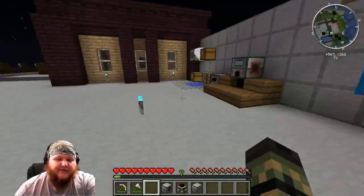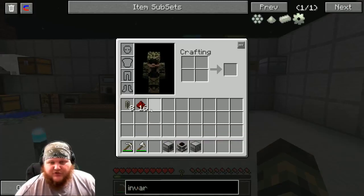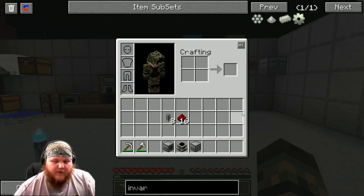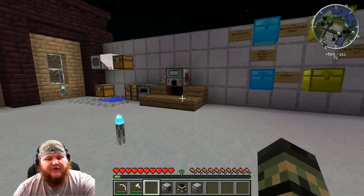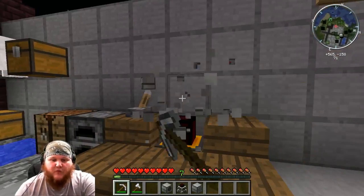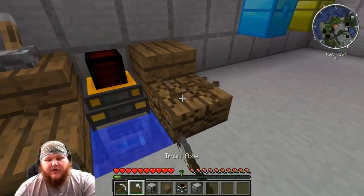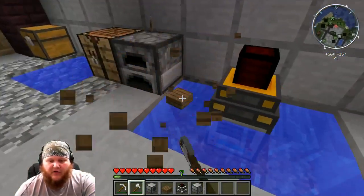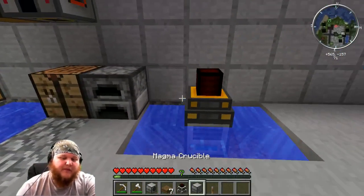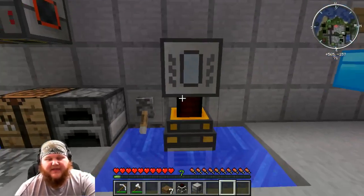Now all you should have in your inventory is these three items plus your tools. What we're going to do now is bust our induction furnace — we're done with it for this episode. Throw it up on the wall. Next, I want you to bust all this wood out from under here from the original pulverizer setup. Put your lever back beside it and cut it on — because when I put that machine on I don't want it cutting on automatically.